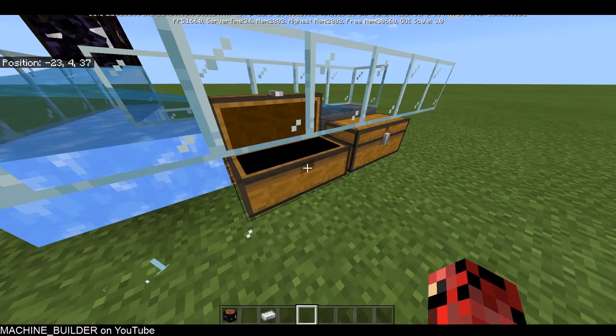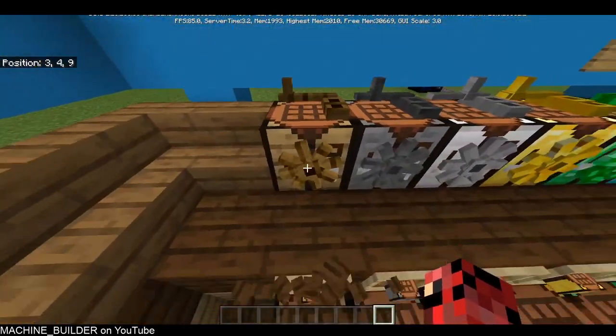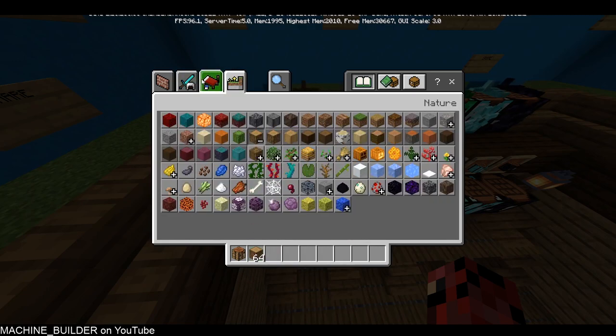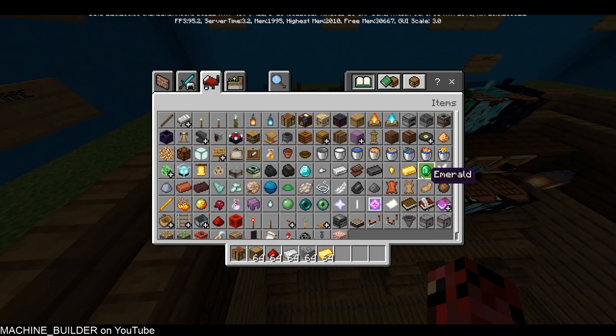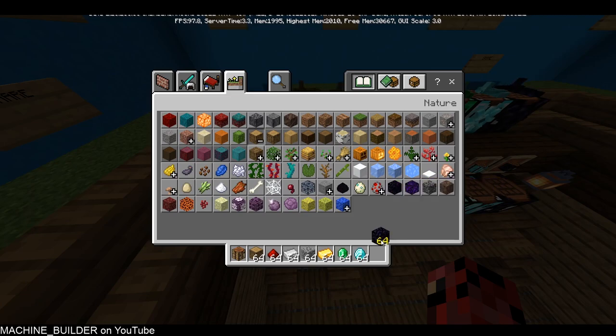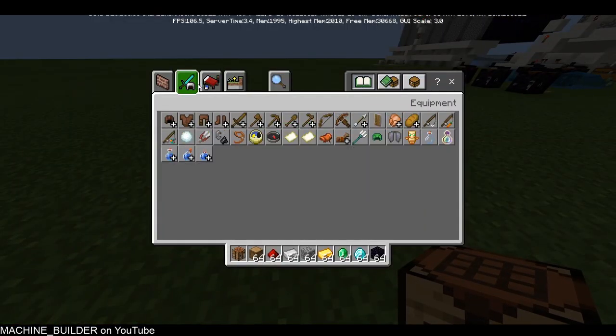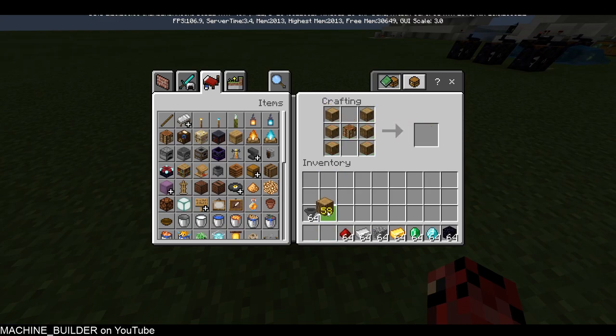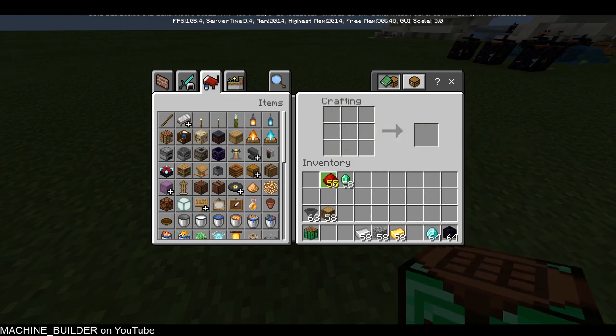I'll show you how to craft these again since this is the release video. You need logs, redstone, iron, cobblestone, gold, emerald, diamond, and obsidian — also a hopper. The first tier is the wooden tier, made like this to get a wooden autocrafter. Second tier is stone, third is iron, then gold, then emerald, then diamond — they're all crafted the same way.